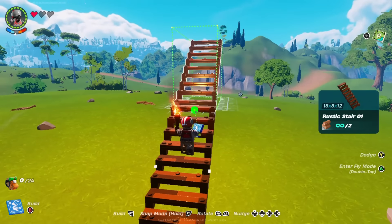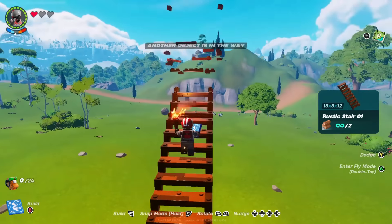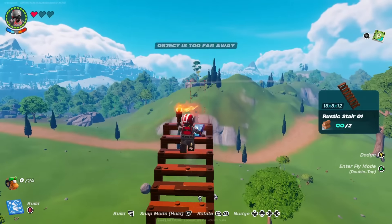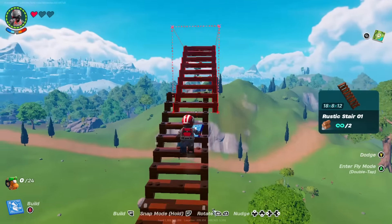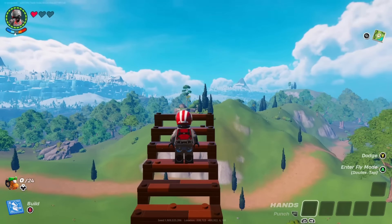To start, you will first have to build a staircase to your desired height. If you're having to build over mountains, you can actually align your LEGO character's head up with the top stair — it's about three stairs down from the top — and look straight ahead, and it works as a pretty good indicator to where your track will be hitting on the mountains.